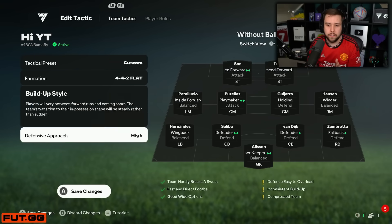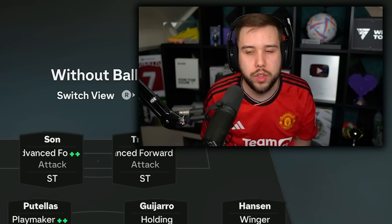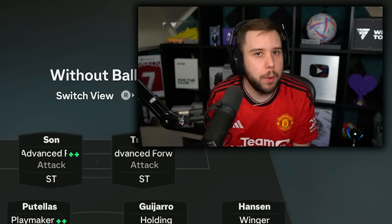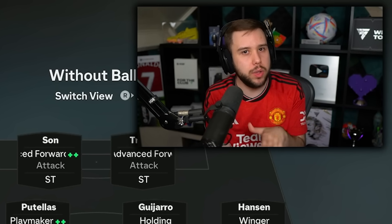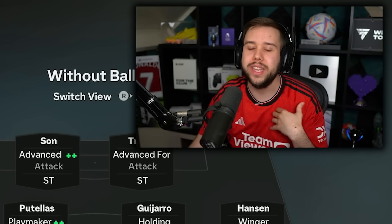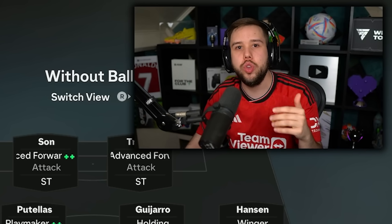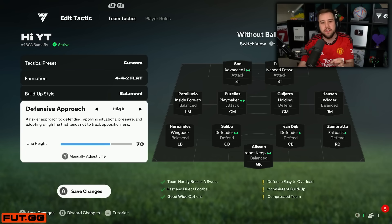Build-up style: balance. Defence approach: high. 70 depth. 50 depth in the 4-5-1 was perfect; 70 depth in a 4-4-2 is perfect. With this formation you want to be more aggressive — sprint at your opponent but not too much. There are times you have to calm down a little bit, but you'll notice your whole midfield and attack being way more aggressive, going in for more interceptions and being closer to your opponent's players. So 70 depth is 100% the way to go.